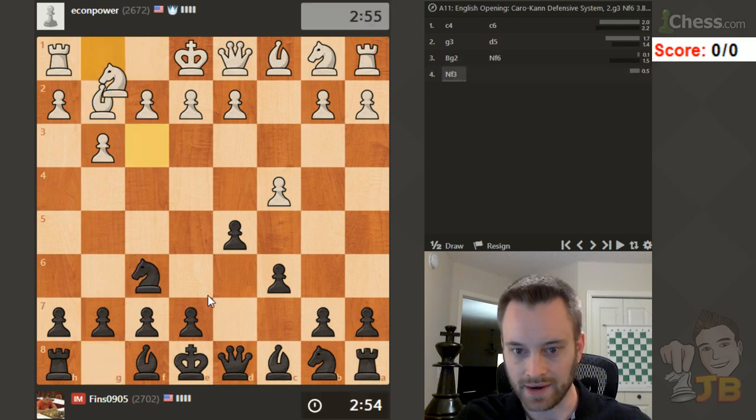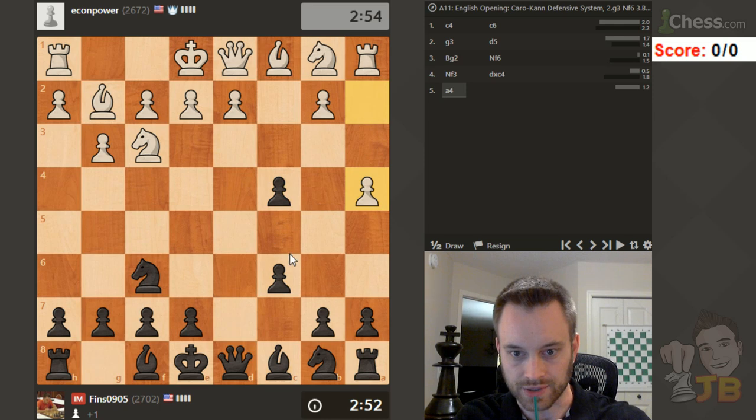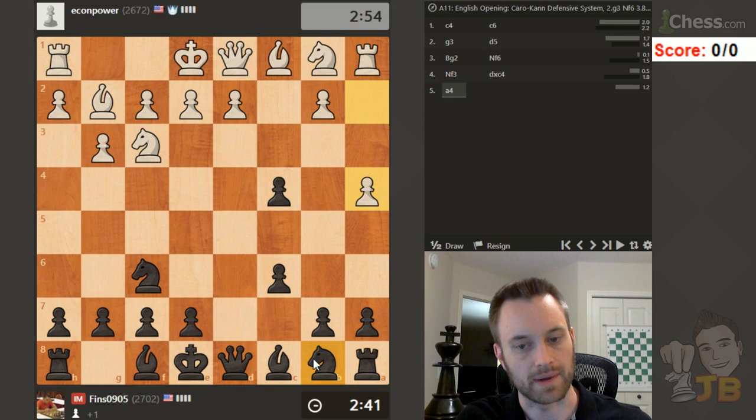Busy day today but I'm looking forward to playing five games of three-minute chess. A4 - very early a4. That almost preempts knight b-d7; usually castles is the move. Interesting approach by my opponent.